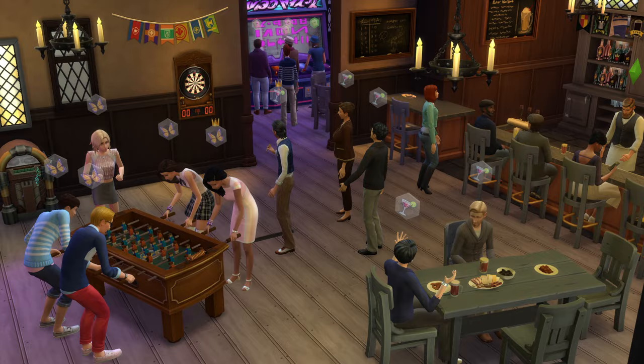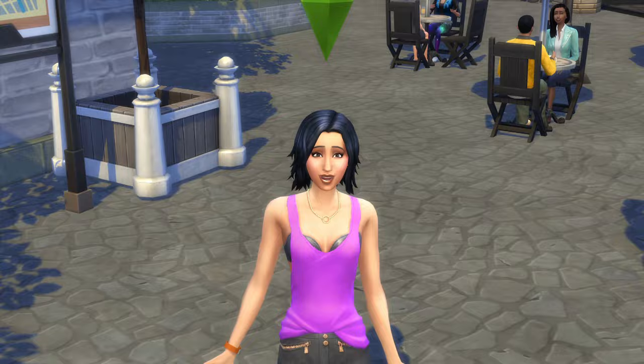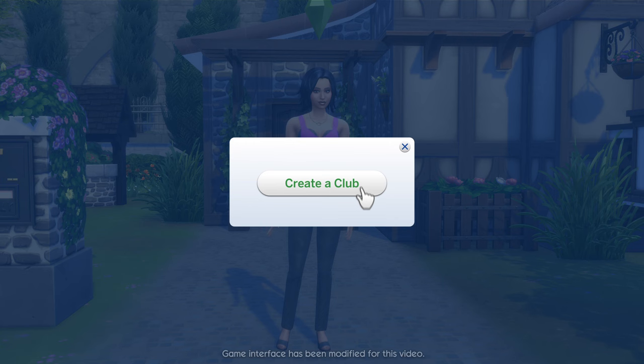In Get Together, you can join an existing club or create a club of your own. Meet Erin, Windenburg's newest resident. Let's create a club where she can meet some friends who share her interests.